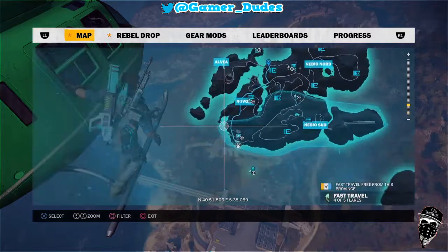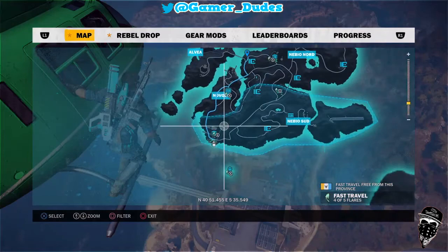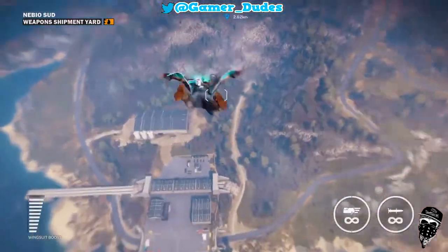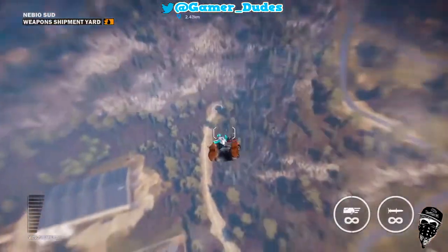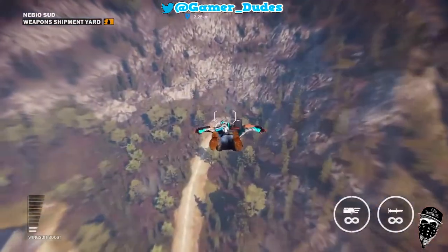On the new one there is a teleporter and it is here — just where you can see on the very bottom part of the New Island. Now I'm going to jump out and show you what I mean. If you fly over here at the end of this dead end, the road that leads to nowhere, you can see it on the ground.